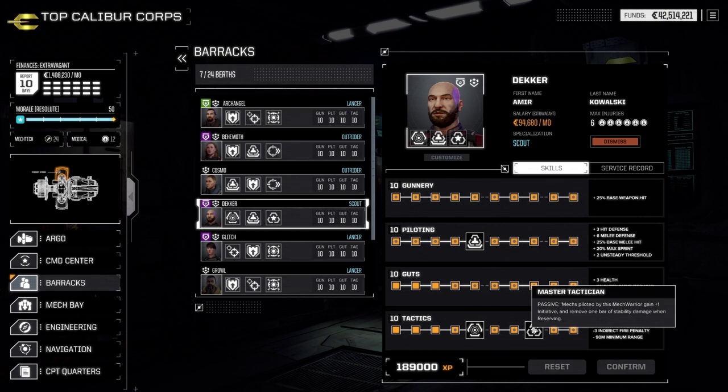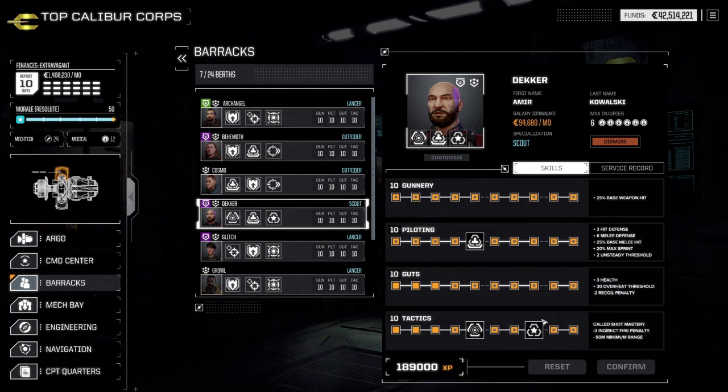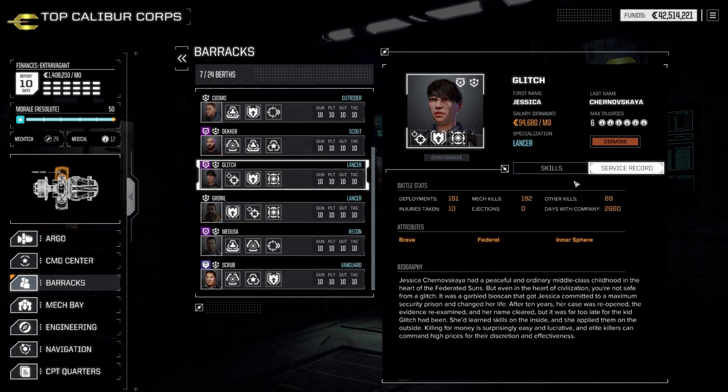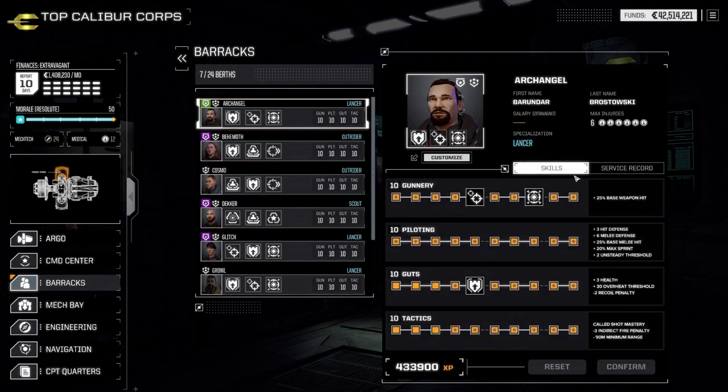Master tactician gives you a plus-one initiative. As you increase mechs in weight, your initiative will decrease. You might start out with an initiative of six or seven, and lighter mechs move faster than heavier ones. Increasing your initiative will allow your heavy mechs to move a little bit faster when in battle against another heavy or assault mech. I only have this on my scout character, because I need him moving first to see opponents at a distance. In retrospect, I probably would have put this on more characters had I learned it earlier.